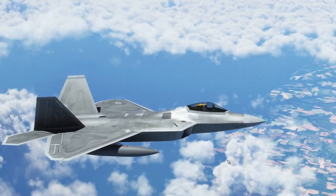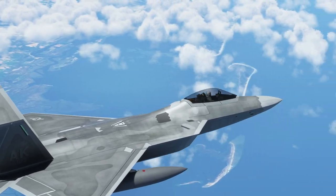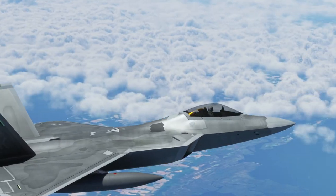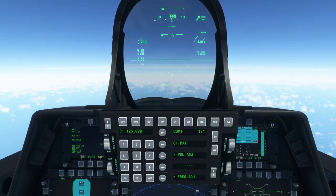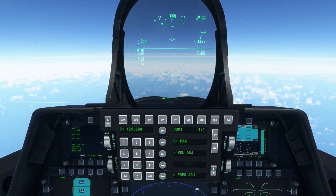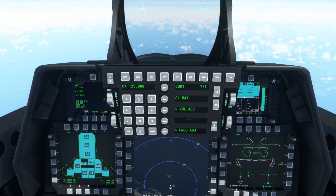One of the unfortunate things about modern planes with modern materials is they don't look as detailed as older planes. This has a sonic boom effect at the Mach cone, but it still produces sound in front — possibly more sound in the back, but it's not quite like Concorde. We're at 42,000 feet. With afterburner on it can exceed Mach 2, but it'll guzzle fuel like crazy.